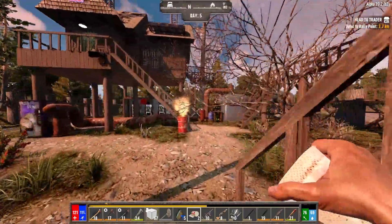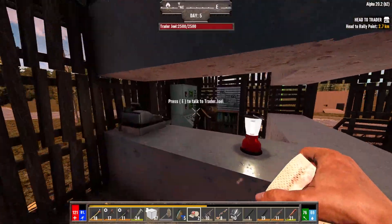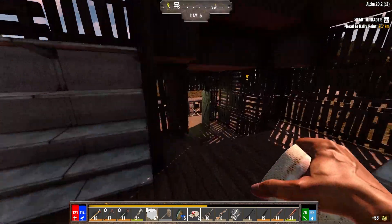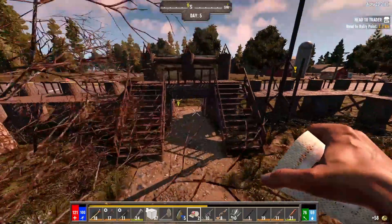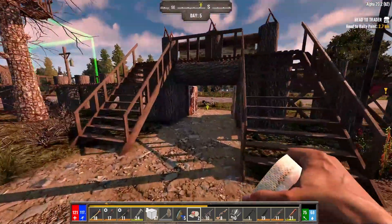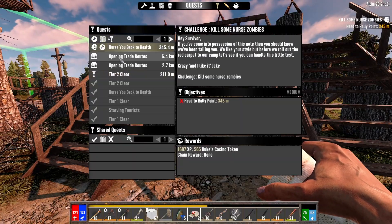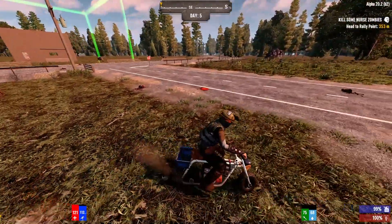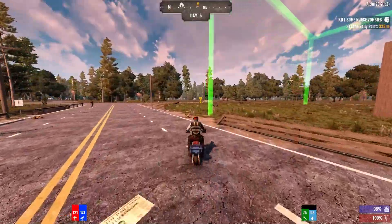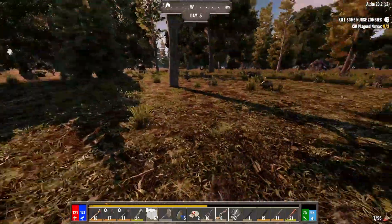Let's go sell this fire axe otherwise I'll forget to do it. What time is it? Half five — so we're going to do fewer quests than we normally do because of the fact that I was building a minibike. But I think we can all agree the minibike is kind of required. We'll nip over here, do this nurse quest, then run over and do that clear quest, come back, hand in all silver timers.